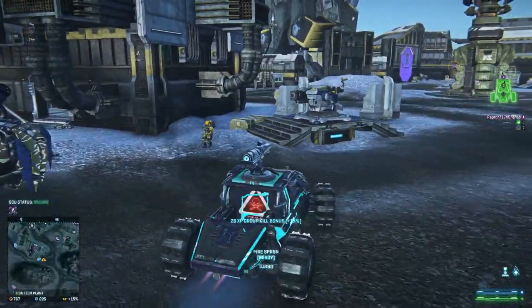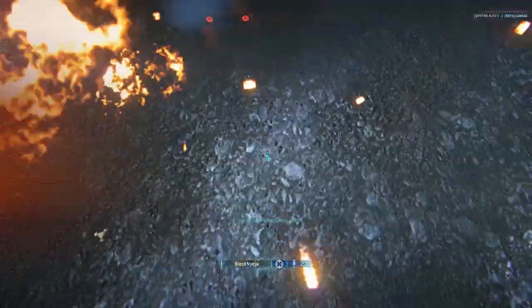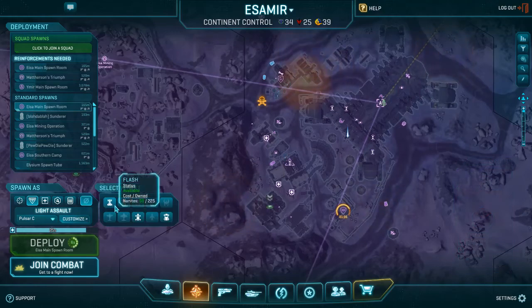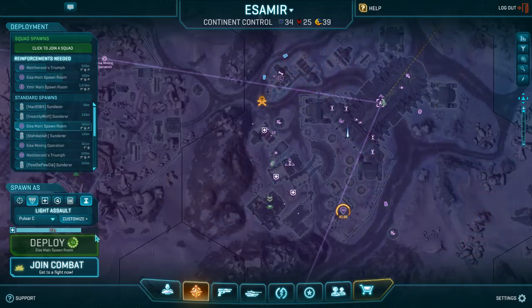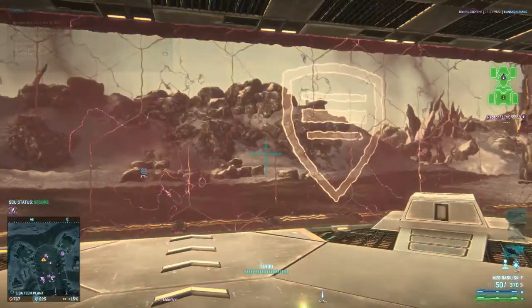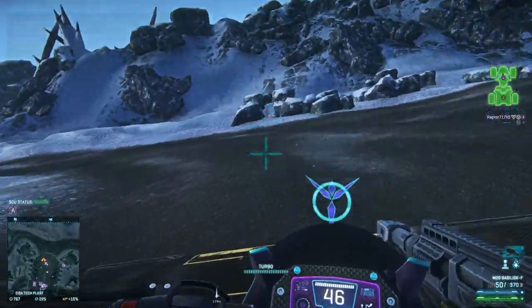You can also drive a vehicle such as a turbo flash or a harasser, and drive up using the turbo to ramp onto a roof. While you could do this as any class, it's better as a light assault because it gives you a safety net.